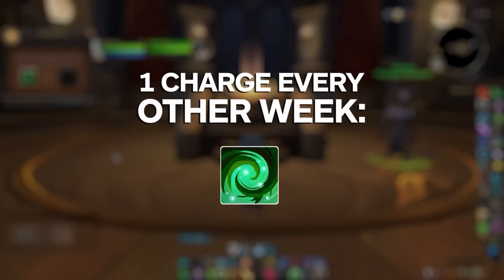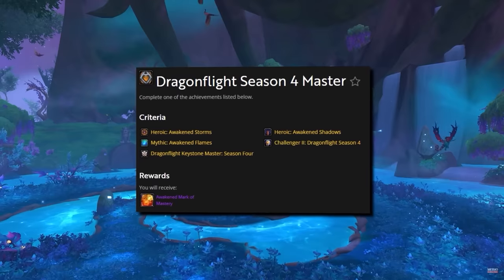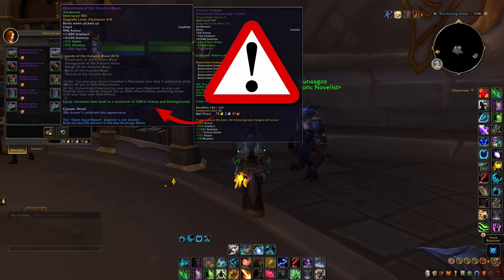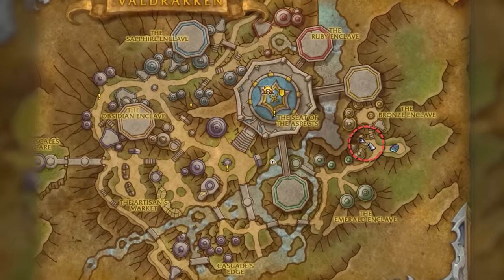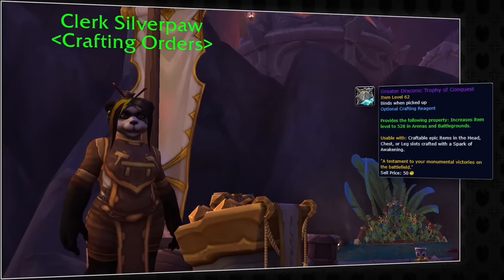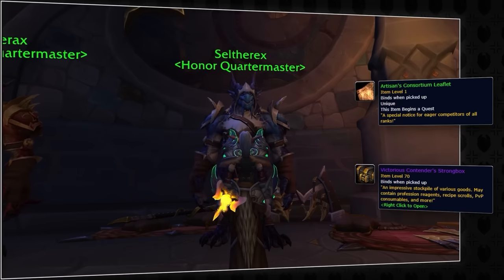For the first few weeks of the season, you will be getting one charge every other week to convert conquest gear to a tier piece using the revival catalyst. It's super important you don't forget about the Dragonflight Season 4 master achievement, which you get from hitting Challenger in PvP. Doing so awards a token you can turn in for a free tier piece — be sure to double check that it is the PvP one, prioritizing helmet, chest, and leggings if you use those slots for your set bonuses. The token vendor can be found in the Parting Glass on the east side of Veldraken.